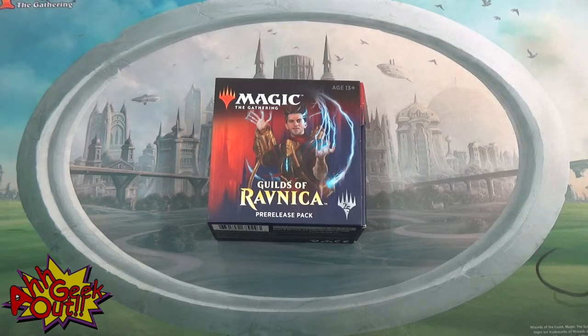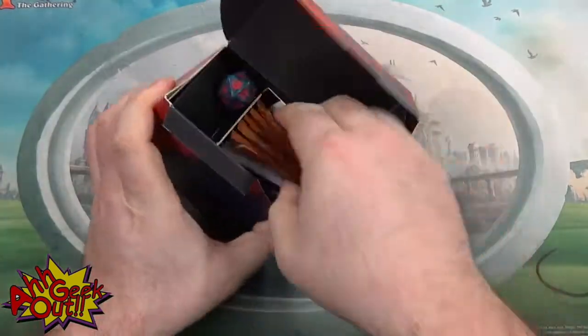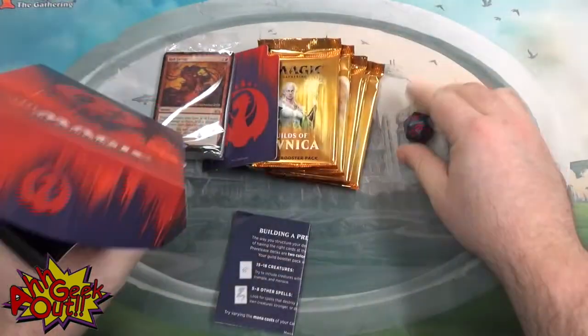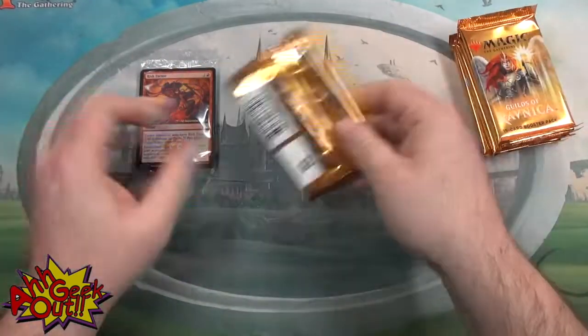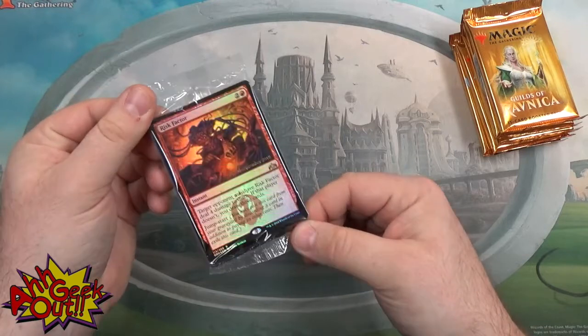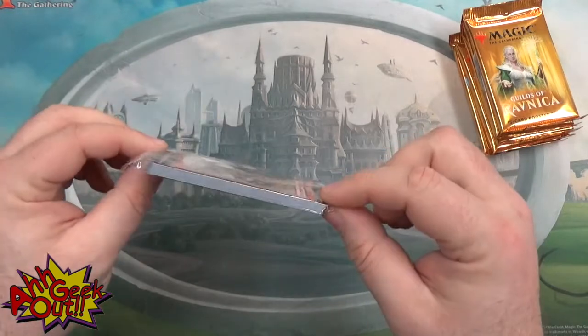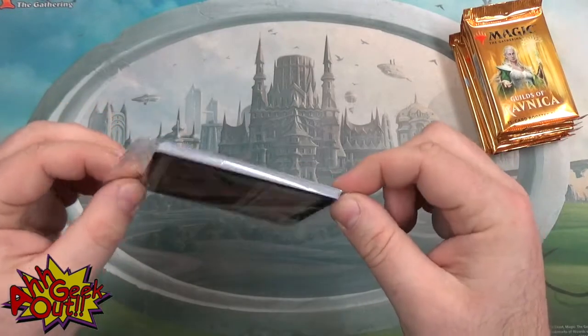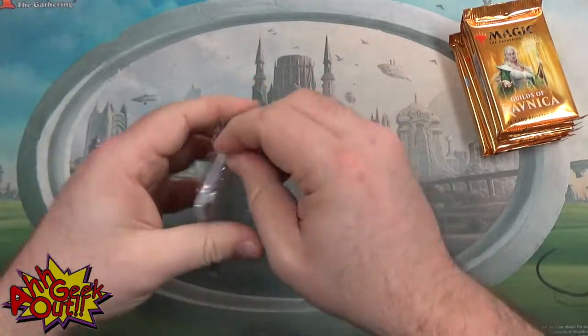I'm going to start by cracking open this guild kit and taking a quick look at the cards that were inside it. While you're watching me open this pack, let's very quickly go over the contents. For this pre-release kit and for the upcoming Ravnica Allegiance pre-release kits, you will get five booster packs of the set and you'll also get one seeded booster that also contains your promo. This seeded booster only contains cards in the color of the guild that you have chosen and while the contents of your packs are random, what is in this pack will probably form a lot of the deck that you eventually make on the day.